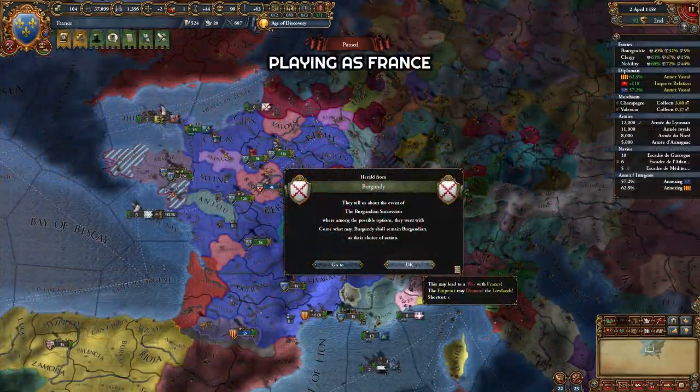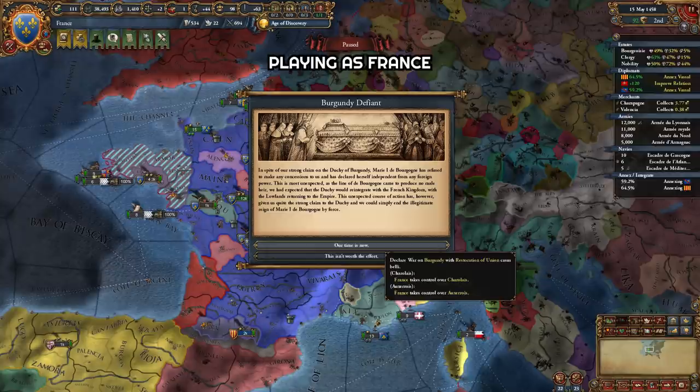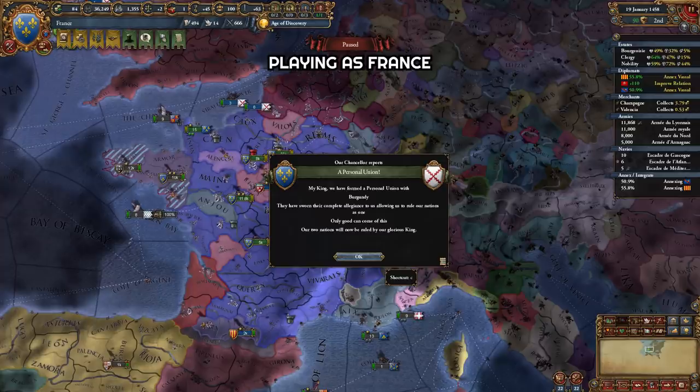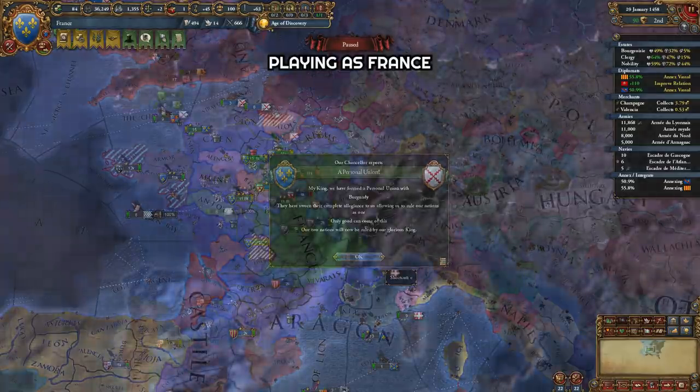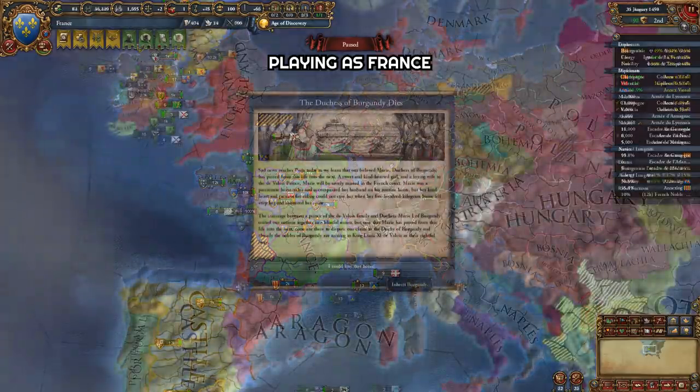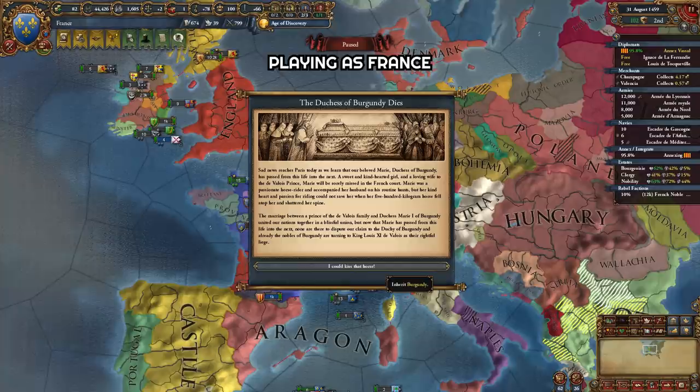When playing as France, there isn't a lot you can do to force Burgundian inheritance. If it does fire, depending on what the AI chooses, we could get a Defiant Burgundy where we get a Restoration of Union CB and can force a PU on them - winning that war also gives us all their PUs. However, as France starts at max Diplo Relation Limit now, this puts us well over the Diplo Limit. If the AI takes the option to become our subjects, we just get the PU of Burgundy for free. If the AI takes the option to become Austria's subjects, we just get Nevers as a vassal. There is also a rare event where ruler Murray dies and we instantly inherit Burgundy, which is obviously an incredibly powerful and fantastic event.